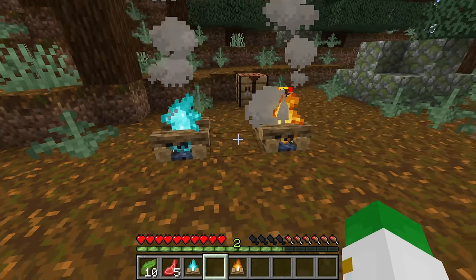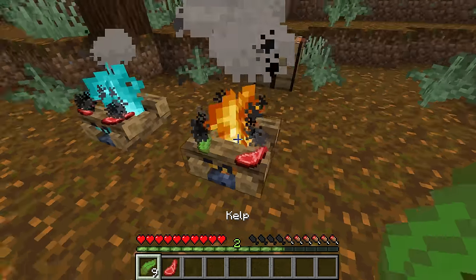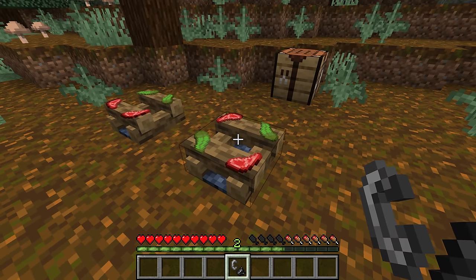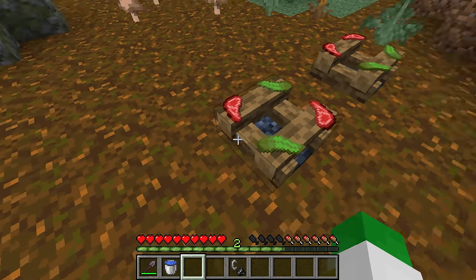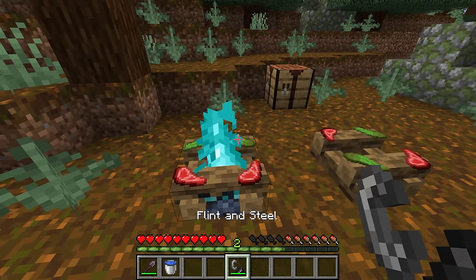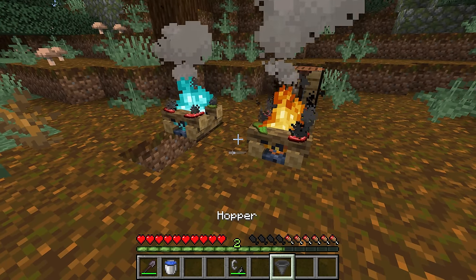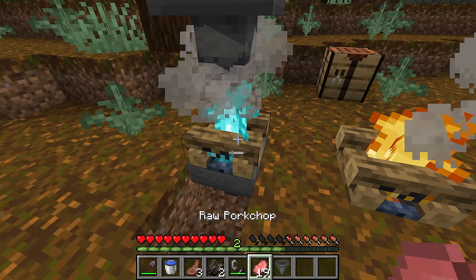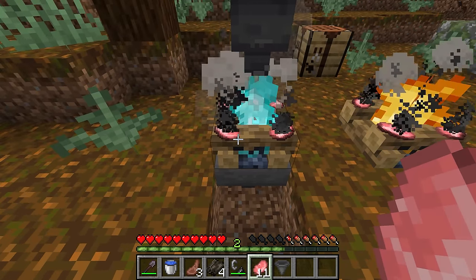Either campfire will be just as good for cooking. Simply right-click with the food item in your hand to place it across the surface of the logs. Campfires can be put out with shovels or water buckets. Cooking time is 30 seconds per item, but since four items cook at once, it's actually faster per item than a furnace. To collect items automatically, put a hopper beneath your campfire. Just like the smoker, the campfire will only cook food-related items.